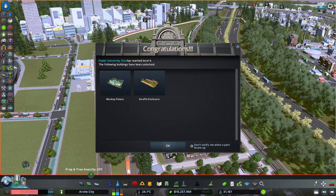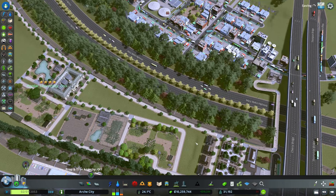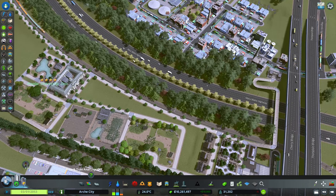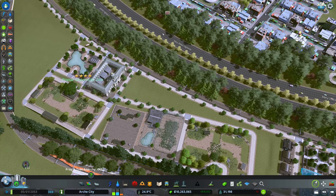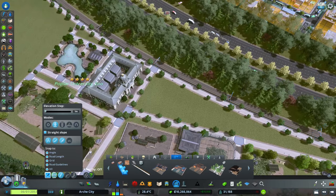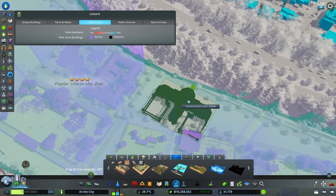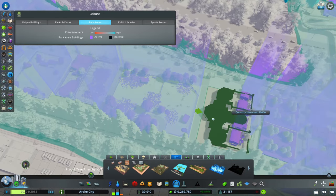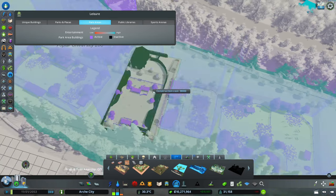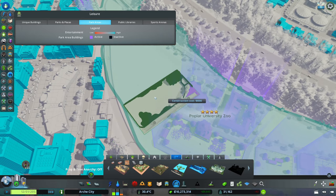We now unlock level 4, the monkey palace, and the giraffe enclosure. I really like how these yellow trees look in here - I wanted to bring a little bit of color to this area, like with the red trees and the yellow ones. I think this looks pretty cool. I'll start by adding a small path connection in there. So this is the giraffe enclosure and this is the monkey palace. The monkey is much smaller. The giraffe is probably going to be alright somewhere around here - we have to connect to the path over there.